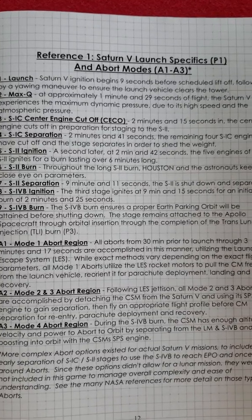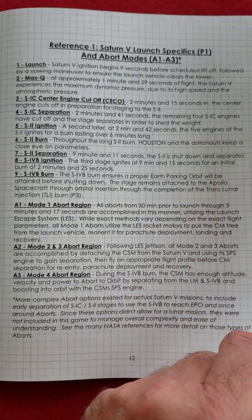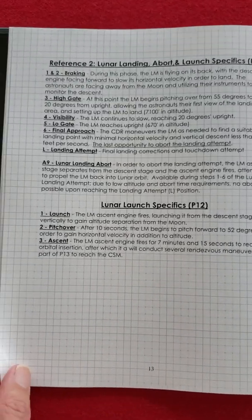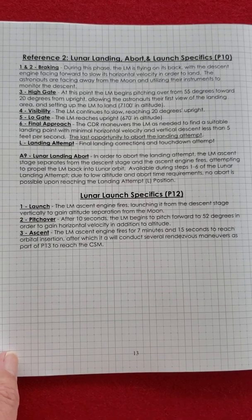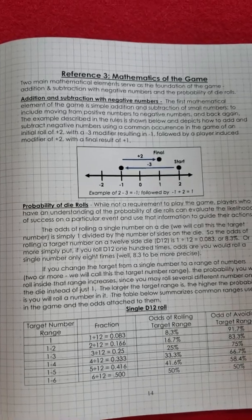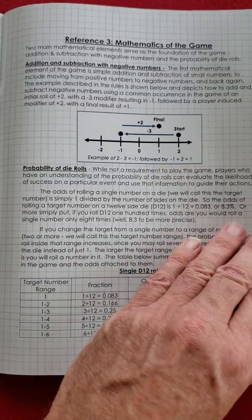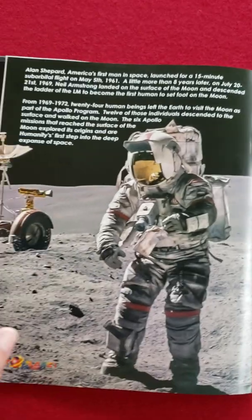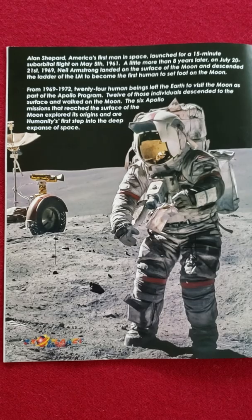It doesn't have an effect on gameplay — it's just historical and gives you a technical background explaining what's going on when you're playing the game. There's the lunar landing tech stuff, and reference three is the mathematics of the game — probability of dice rolls. Interesting. On the back of the manual, I believe this is Alan Shepard, first man on the moon.